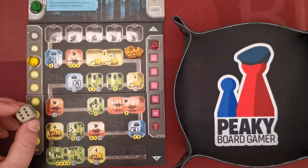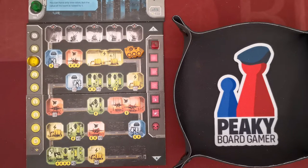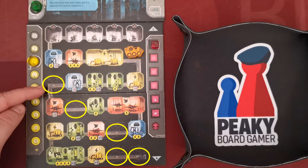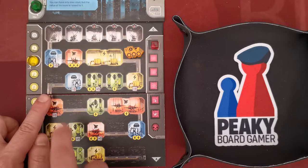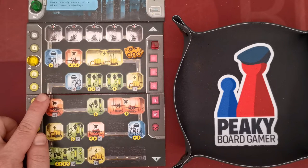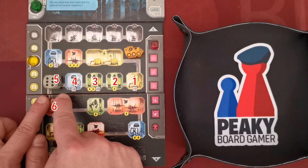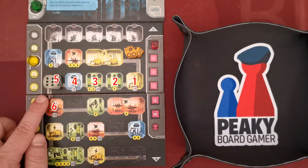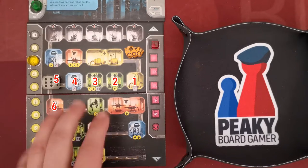When the player assigns a die for excavating, he chooses a space ahead of the excavator. Important: empty spaces in the road are regarded as spaces. The player counts the spaces between the excavator and the selected space, and the die assigned must have a value equal to or higher than that distance. Using this die, any of these spaces would be legal placement.